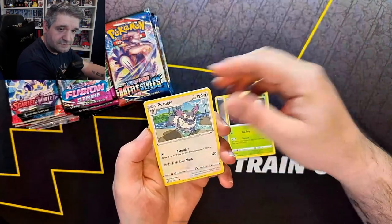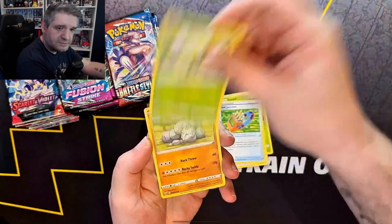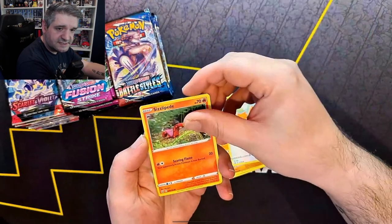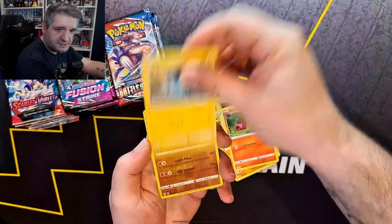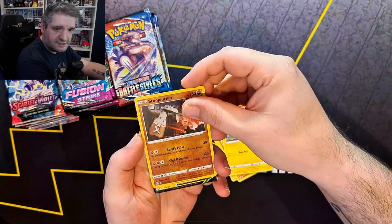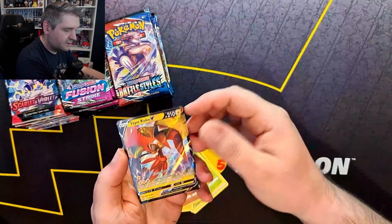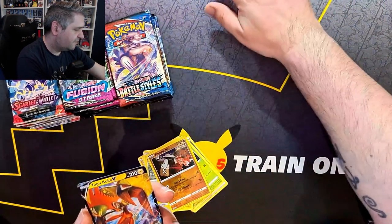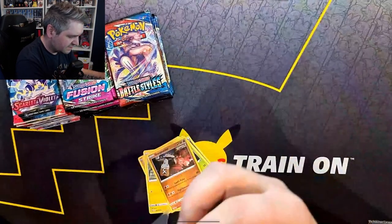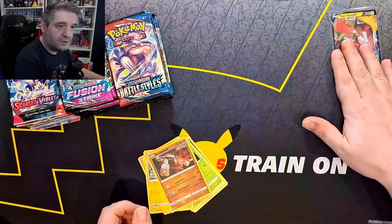We start off with a Durant, Duruggly, Tooljammer, Bellsprout, Onyx, Spearow, Sizzlypede, Shinx, Stonjourner for our first reverse, and we get a Tapu Koko V. I believe I've got both the Tapu Kocos from the main set, so that isn't something that we can really celebrate, but still a pull to put on the board.